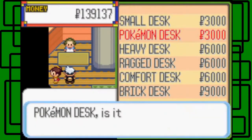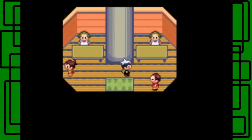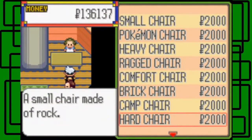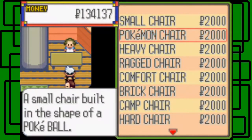I think I'll buy the Pokemon desk — that sounds pretty cool. Okay, I got a desk now. We got small chair, Pokemon chair, heavy chair — basically the same options as the desks but chairs. To match my Pokemon desk, I'll buy the Pokemon chair. Makes sense.